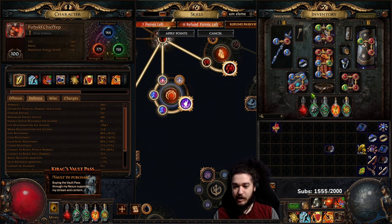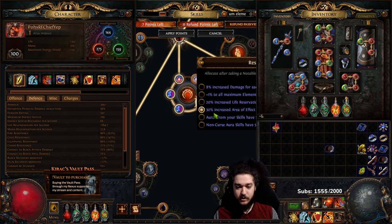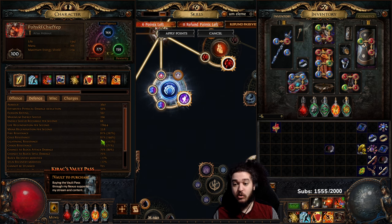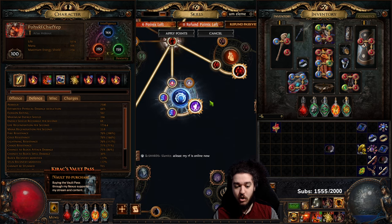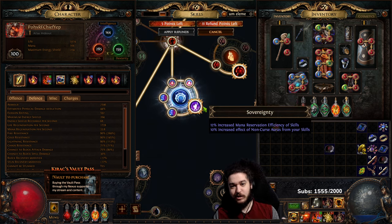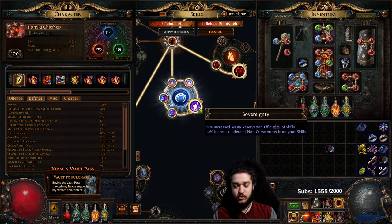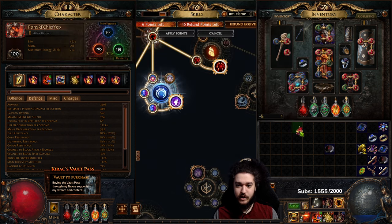If you have a level 23 Purity, to achieve your breakpoint on max res you need just the 10% aura effect node. If you are on a lower level Purity, such as level 20 or 22, you can see that you'll also need the second aura effect node — see how my max res goes to 80 with both nodes. That's because lower level Purity needs a little more rounding. TLDR: non-level-23 Purity needs both aura nodes; level 23 Purity only needs one.